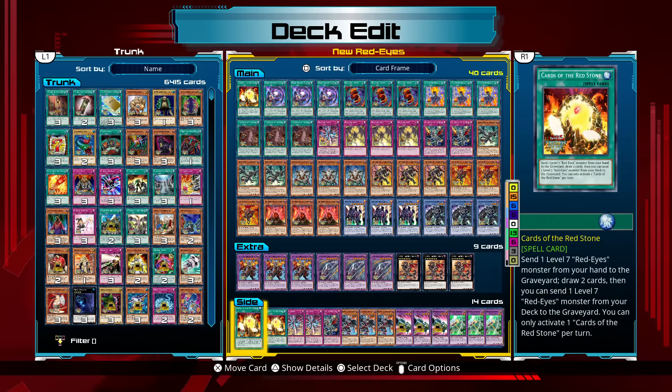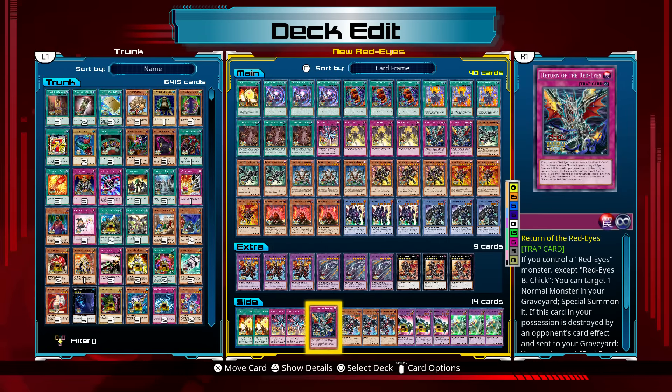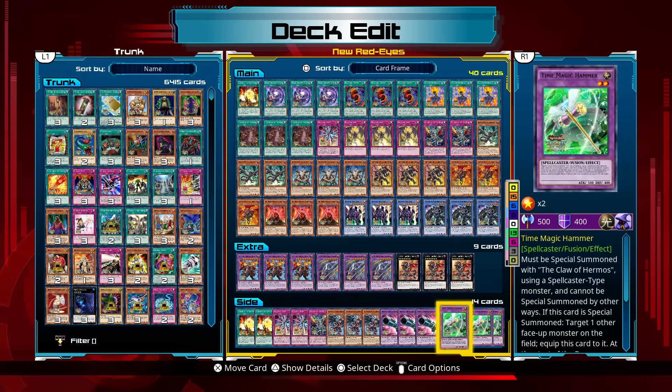And finally, for the side deck, we have two more copies of Cards of the Redstone, two more copies of Red-Eyes Burn, one more Return of the Red-Eyes, three Red-Eyes Retro Dragon, three Rocket Hermos Cannon, and three more Time Magic Hammers.